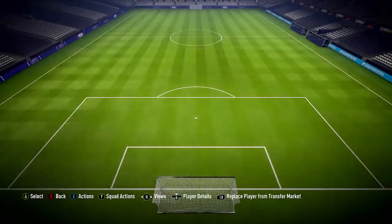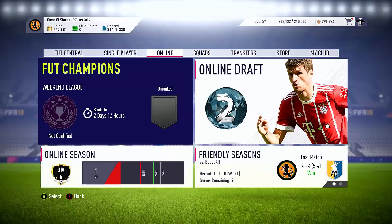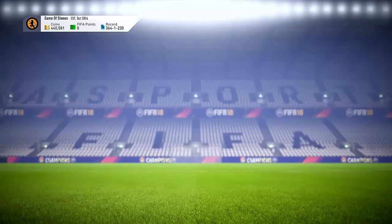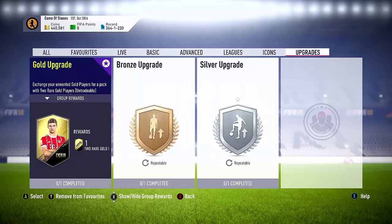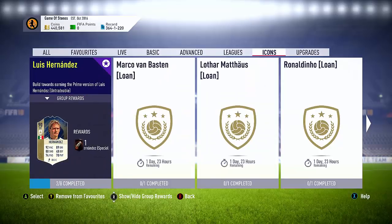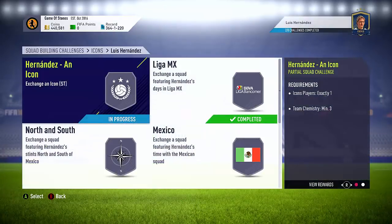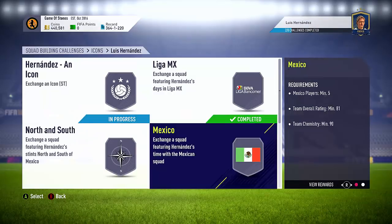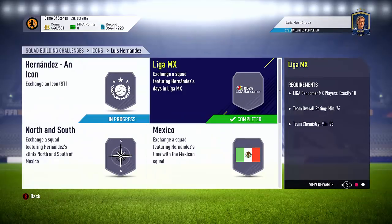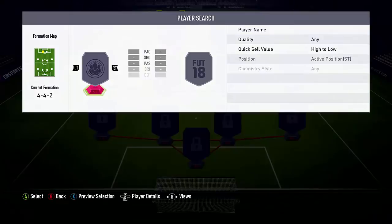I've had enough of him, so pretty much you can understand this video - we're going to be getting rid of him. I was looking at the icons, thinking what should I put him into, because I want to get rid of him. I'm going to try and complete as much as I can of an icon SBC right now and upload you the packs and show you the cheapest way to do it. I've looked at Luis Hernandez here - he only costs around 800k and I've already done the Liga MX and the 86-rated squad.